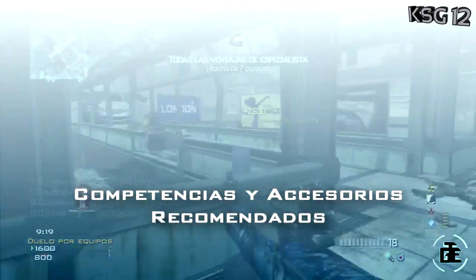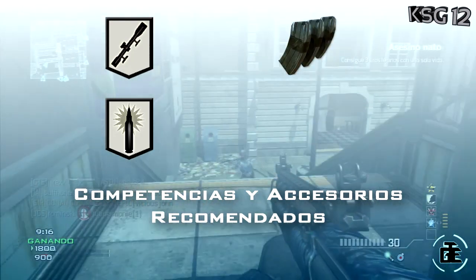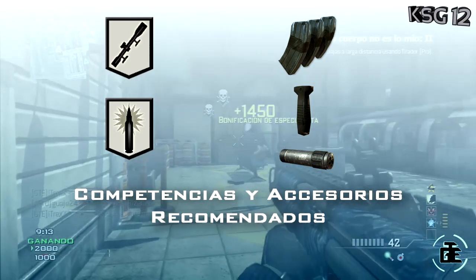Como accesorios y competencias, recomendamos el uso de alcance o daño, como en todas las escopetas. Los cargadores ampliados nos darán la friolera de 18 balas en las recámaras. La empuñadura, salvo que vamos disparando desde la cadera, mejora algo la dispersión de los perdigones. Y el silenciador, junto al alcance, nos da un nivel de sigilo máximo.